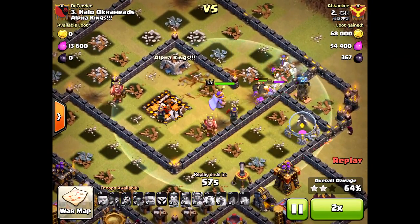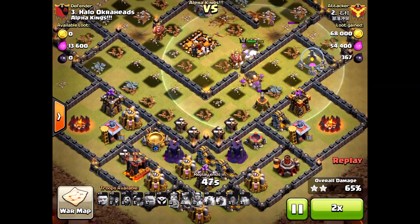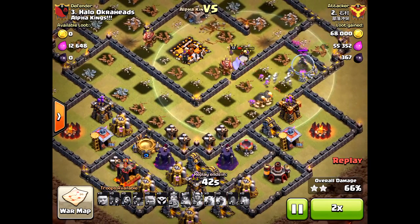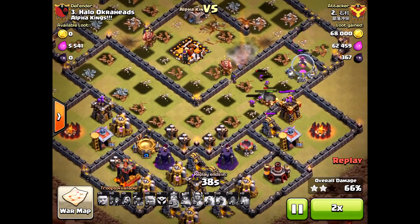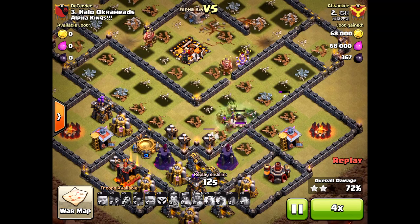This is pre-Valkyrie update as well — a little older clip I'm bringing you, but still, nonetheless, amazing activity. Getting 67%, maybe 68%, for a two-star attack on me. Just couldn't do enough. He almost could have gotten a three-star if he'd brought some healers or something like that.